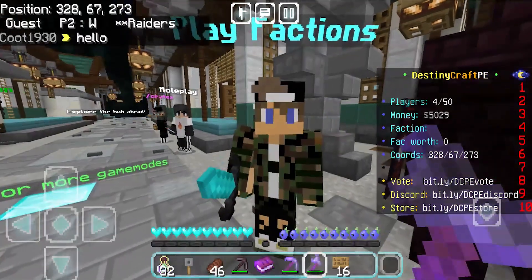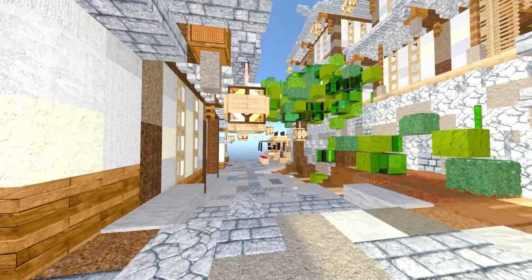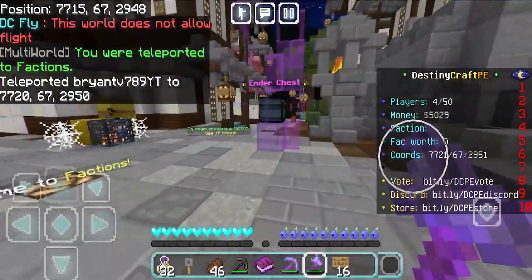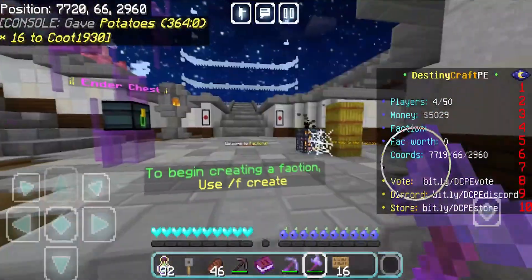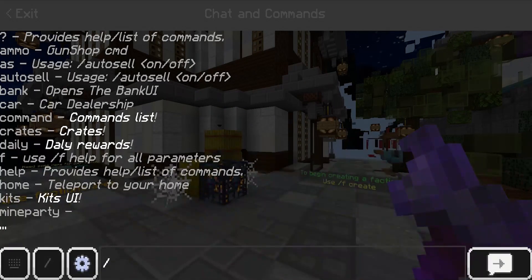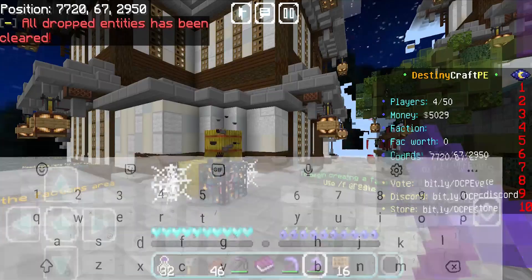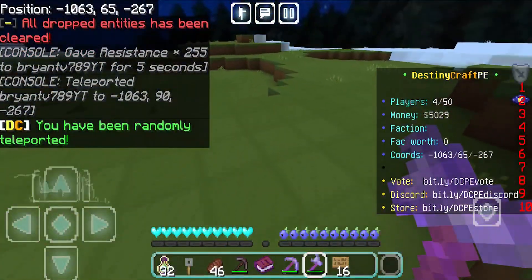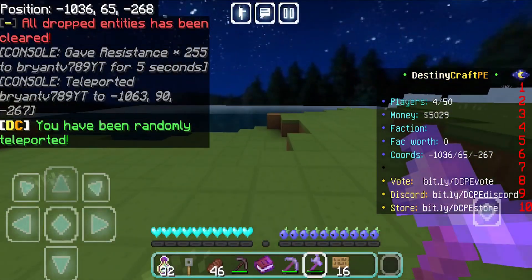The next game mode is factions. For those who don't know, factions is basically clans versus clans where you and a bunch of friends gear up together in a survival world — you're supposed to be the richest faction. You can raid other people's faction bases. To get started, go to chat and use the available commands like slash home. We're going to use slash wild, which randomly teleports you anywhere in the world. We just spawned in and we can start our faction journey.